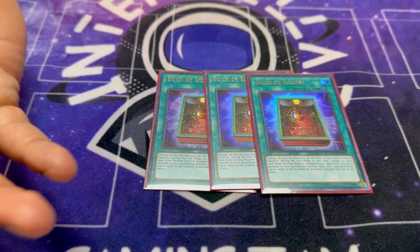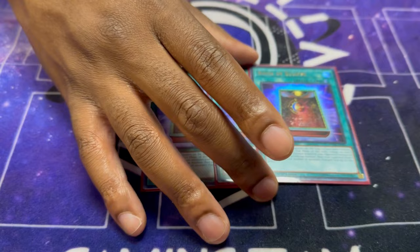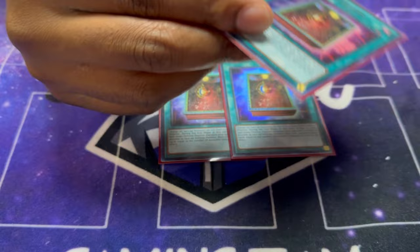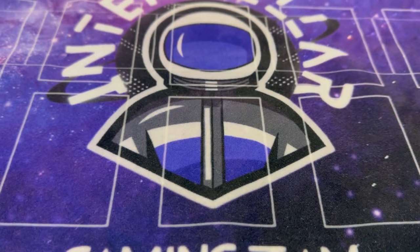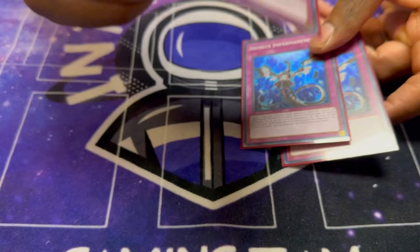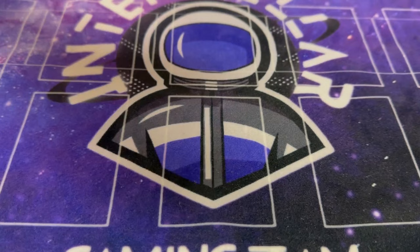For my last defensive spell, I played three Book of Eclipse. I understand Ariseheart is not in the format, but Pearly is still in the format and combo decks are still in the format, so being able to mass put everything face down is still really good. Yes, they draw, but if you kill them — which is what Manadium does — their draw cards don't really matter. For the last defensive spell package, three Impermanence. It's a fake Valor that doesn't trigger Tactics or Thrust and it's not once-per-turn. It helped me beat Floowandereeze because I opened two — he had Robina — and I was able to imperm both and kill him on the crack back. That's the main deck at 40.